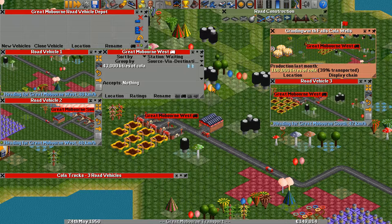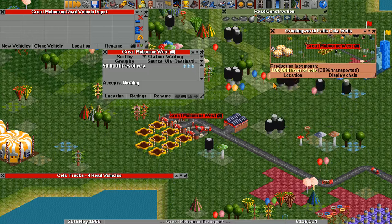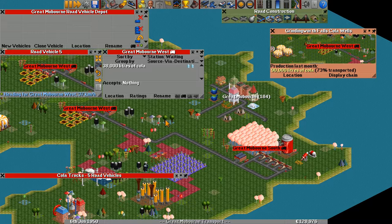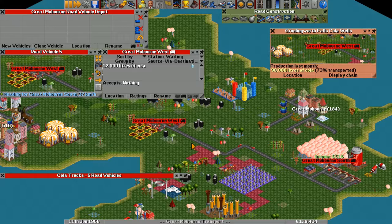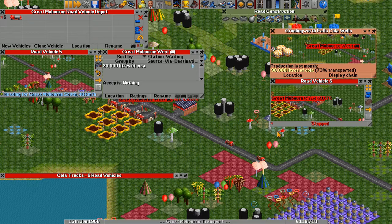I don't remember how to rename the trucks — that's something I'll have to figure out. There's still a surplus of cola, so we might need one more truck to meet demand. The music in this game is incredible — just everything about it is wonderful, the gameplay is fantastic. We might need another cola truck actually. I think five should do the trick. Anyone who knows this game knows you're not really supposed to use trucks — you're supposed to use trains. But I'm like, screw that, I'll use trucks. There's something really satisfying about creating a little trucking company.